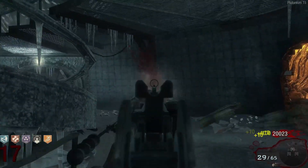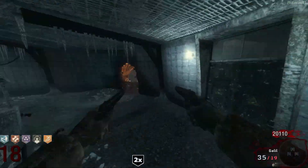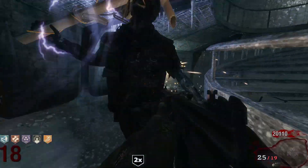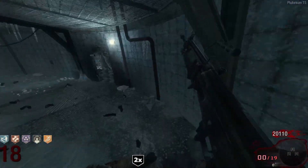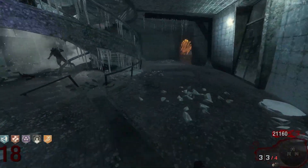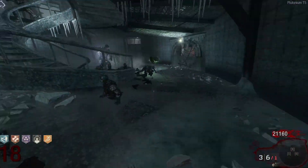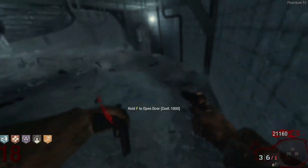Oh no — I angered George with that shot and I'm almost out of ammo on my Mustang and Sally. We just need to train up all the zombies, have George electrocute them, and we'll get a max ammo — that has to be it. And there it is — two max ammos! Oh my god.